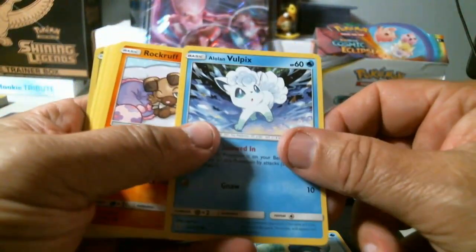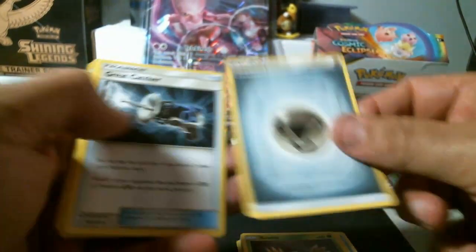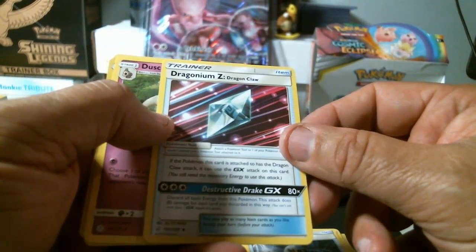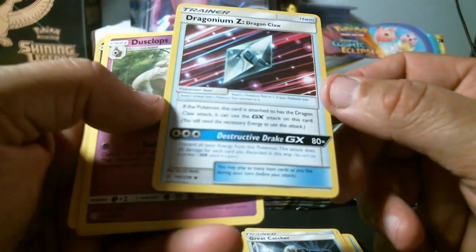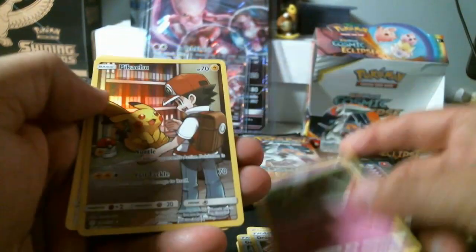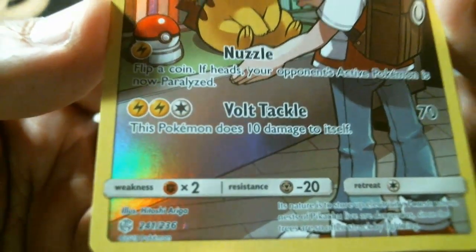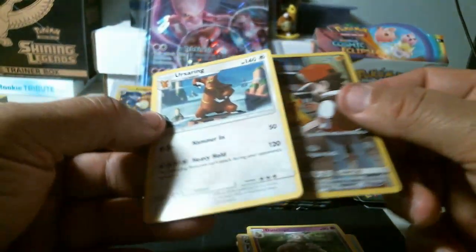Piplup, Vulpix, Rockruff, Stufful, Rowlet, energy, trainer Drake Catcher, Dragon Dragonium Z Dragon Claw, Dusclops. And we got a Pikachu secret rare! Wow! And a non-holo as well. Wow — I can't believe this box. I was looking over the checklist and looking at the things I want to hit, and that's a nice pull.